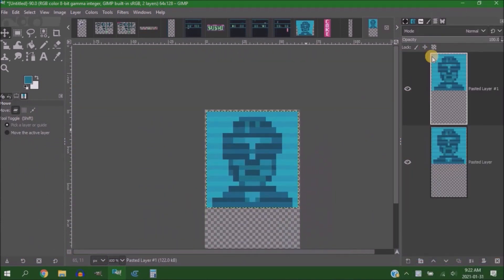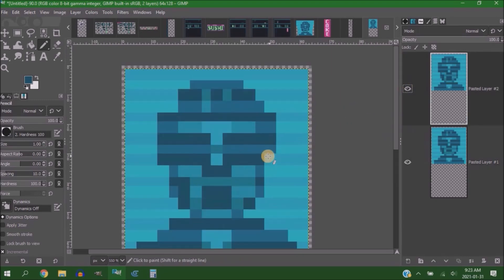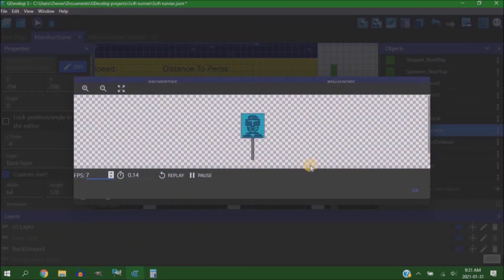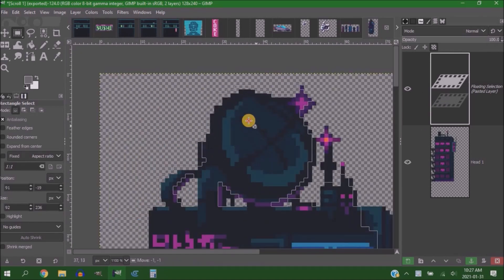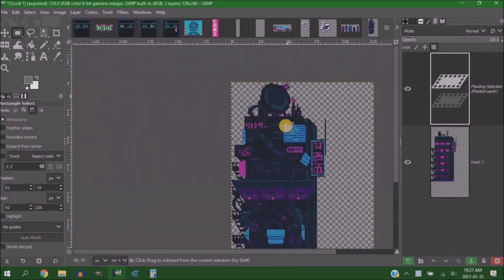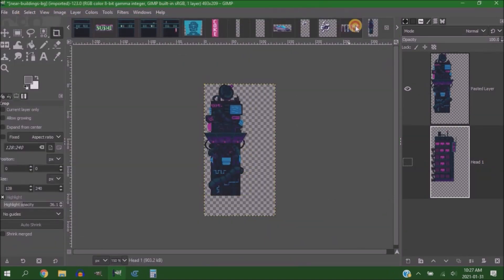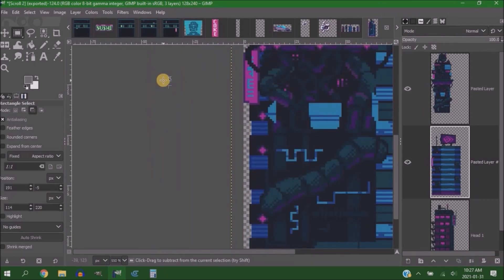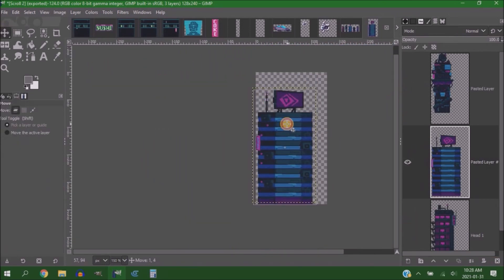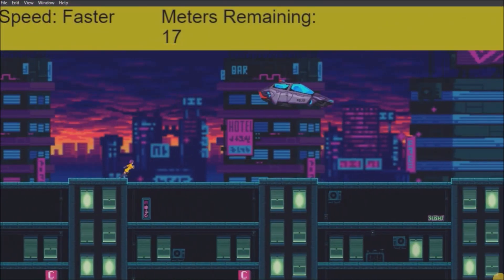I tried my best to do what I could with this art pack. I've never used these before so I didn't know what to expect or how to approach it — I think I did alright, but honestly the art pack itself is doing most of the heavy lifting. To give the game some depth I tried to make one of those parallaxing backgrounds, the kind that give you a fake sense that there's a city or landscape behind you that's moving as well. It took a little fooling around, but when I finally got it working I'm pretty happy with how it looks.